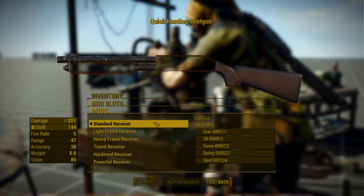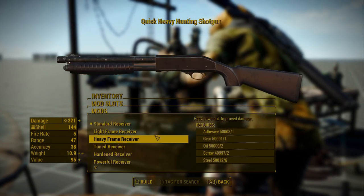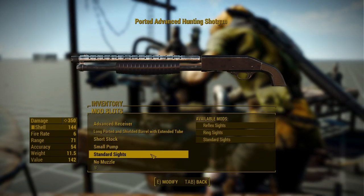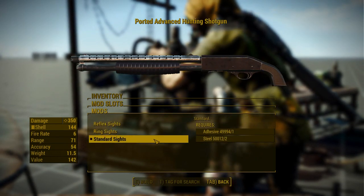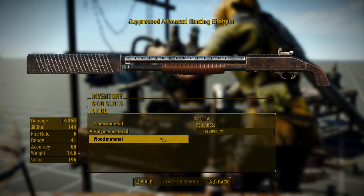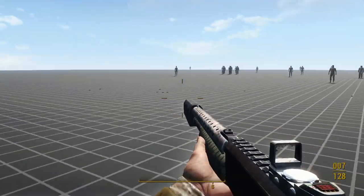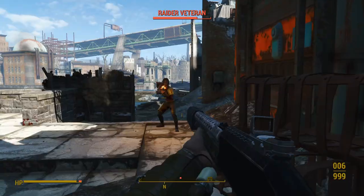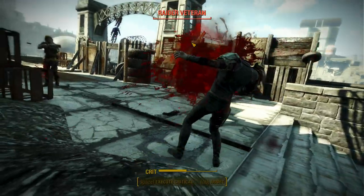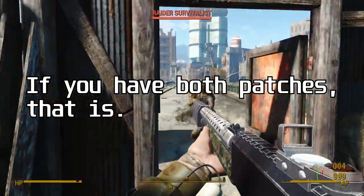As for attachments, this weapon has a decent selection, but I really wish there was more. There are many receivers, half a dozen barrels, three stocks, two pumps, the option for a reflex sight or a ring sight, a bayonet, a suppressor, and a couple of different skins. The customization is on about the same level as vanilla Fallout 4's weapons, which isn't that great. Why did I recommend this mod if it doesn't impress me very much? Because despite not being that amazing, this shotgun has fewer issues than the rest of the ones I looked at, so it wins by default.